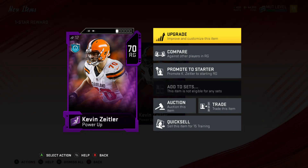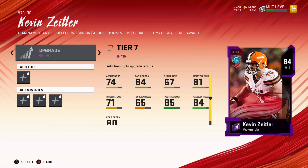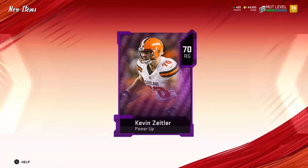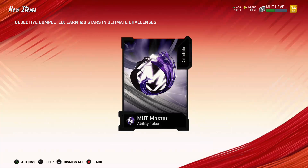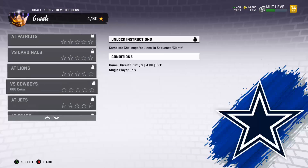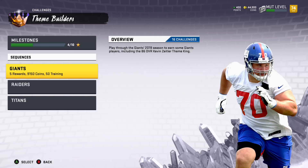For one star you get a Kevin Zeitler card — that's a power-up card. You have all the other 84 cards and then you add his Theme King card to get to an 87. Get some coins, earn 120 stars in the Ultimate Team challenges — you get MUT Master ability tokens. That's where I get my card.